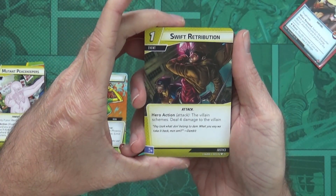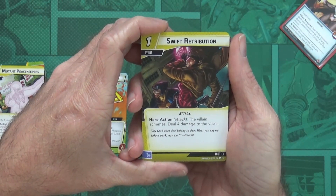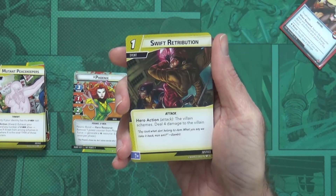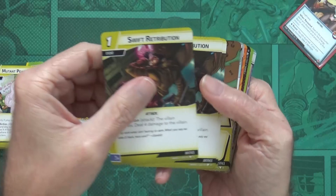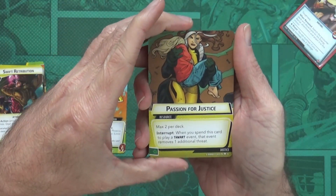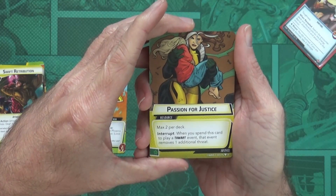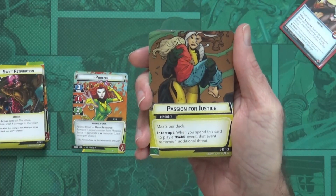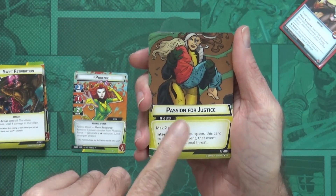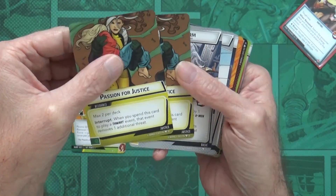Swift Retribution: hero action — the villain schemes, then you deal four damage to the villain. So if there's little threat on a scheme you can let them scheme a little and do some damage. Passion for Justice: when you spend this card to play a thwart event, that event removes one additional threat. I predicted it would draw a card, but after seeing what the Aggression version does I figured it would just remove extra threat — which is still good.